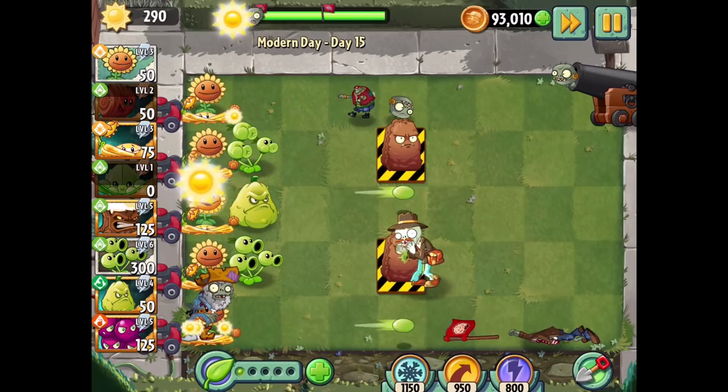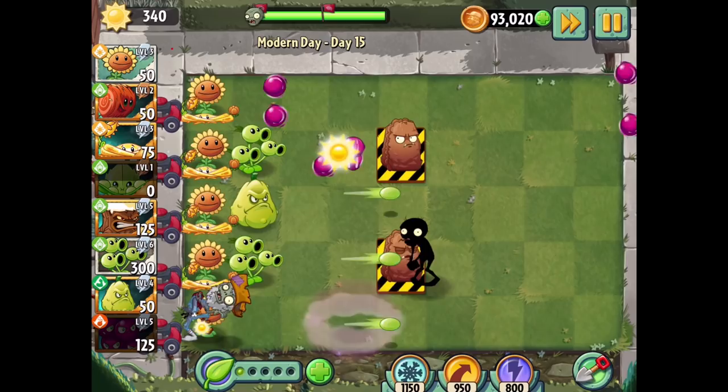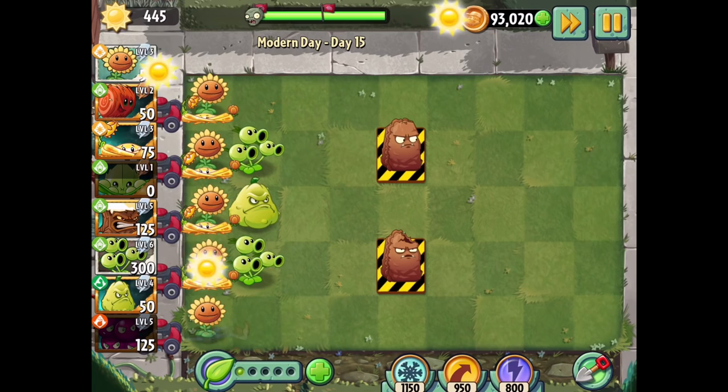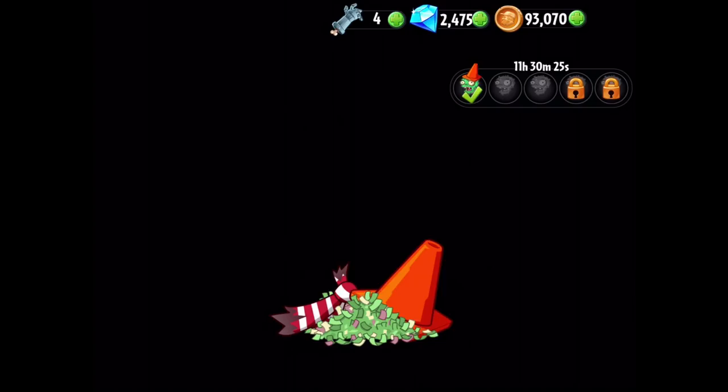Still, you can see it knocks zombies all the way away - that's such a good thing. I haven't seen that happen for some of the stronger zombies like Gargantuars or Sarcophagus zombies, but I'm sure it can happen. That'd be cool to see a Gargantuar get flung away. Anyway, that level's done - nothing too complicated, we got through it. I think I might go with something a little easier so I can set things up better.